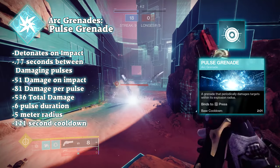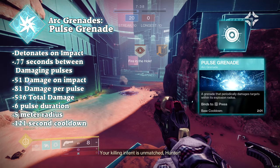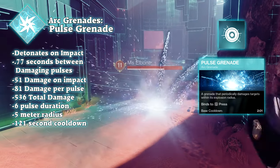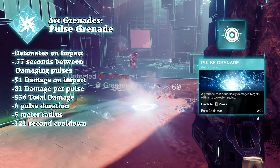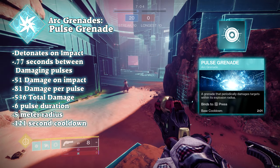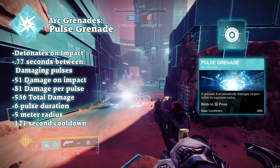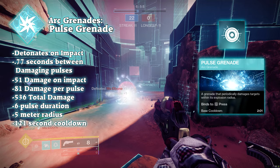The pulse grenade is kind of a community favorite for its pretty high total damage and uptime. When thrown, the pulse grenade will travel until it hits any surface or enemy and will expand into an electric ball. The pulse fires damage six times. The impact damage from this expansion is 50, while each pulse does 80 damage, leading to a total of 530 damage over 4 seconds.